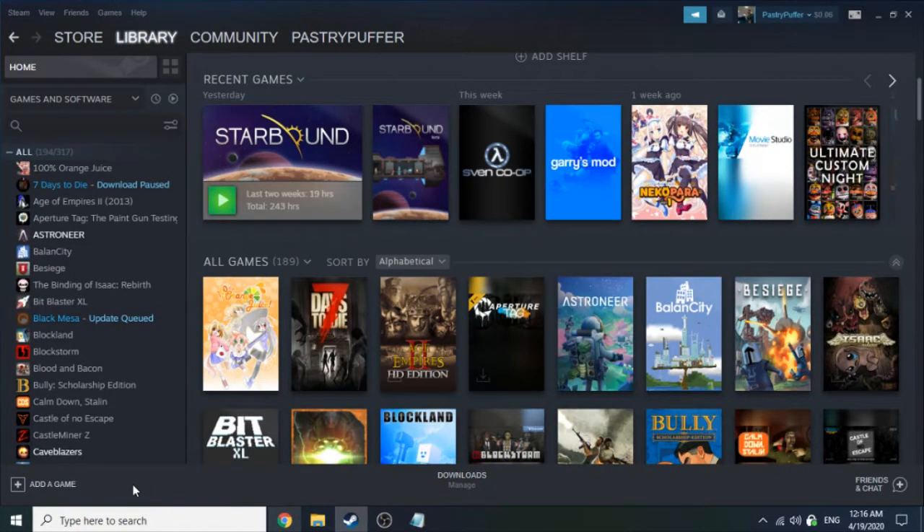Hello, this will be a guide for how to install older versions of Starbound. This can be used for any other game on Steam, but I'm putting Starbound here because I feel that a lot of people aren't aware that you can do this in the Starbound community, and I think that the beta versions deserve more love.